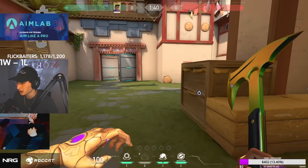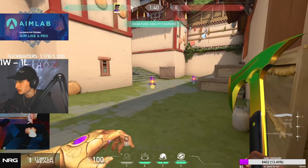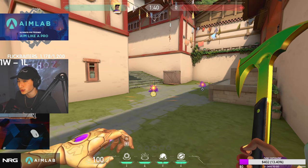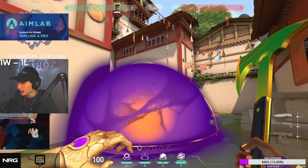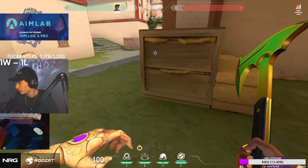Next is the stun, which stuns everything in a circle just like a Breach stun. Then there's the suck — it pulls everything in the circle, kind of like a slow, and when it pops it's like an alarm bot. You also have the option of bringing back your star to use it later in the round. Note that you will not have this star next round once placed — similar to how you can't save a Cypher tripwire.